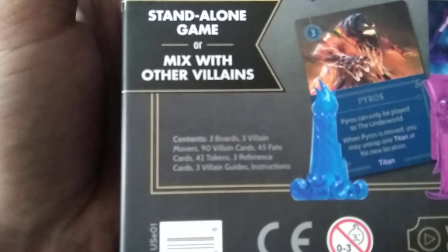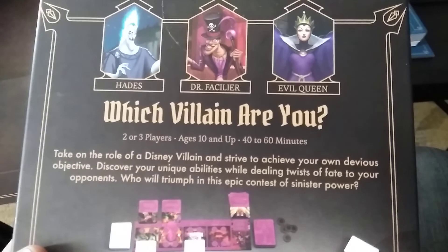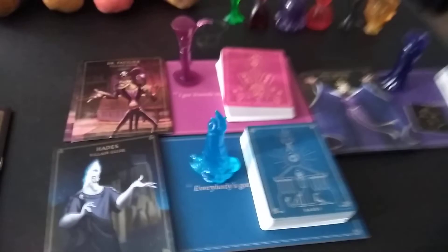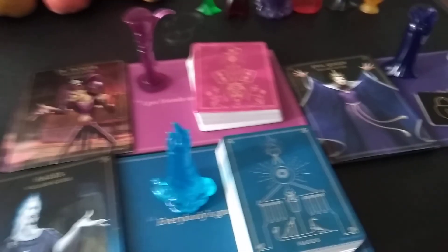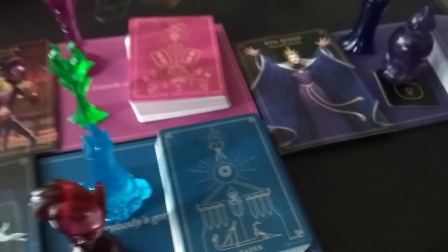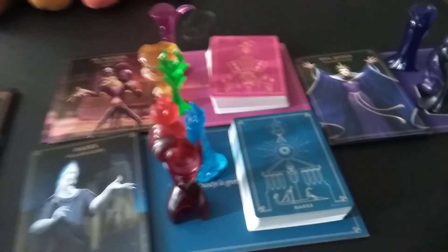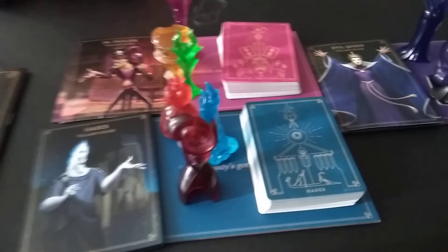Three reference cards, three villain guides, and instructions. You can use these three as a standalone or mix with other villains — like the original six for example. If you want to do nine players, you can mix it up. That's how it works.